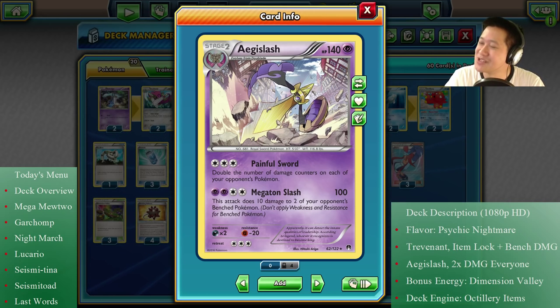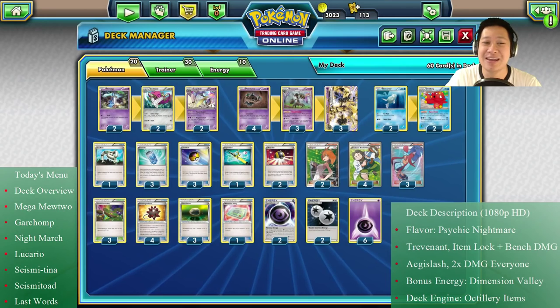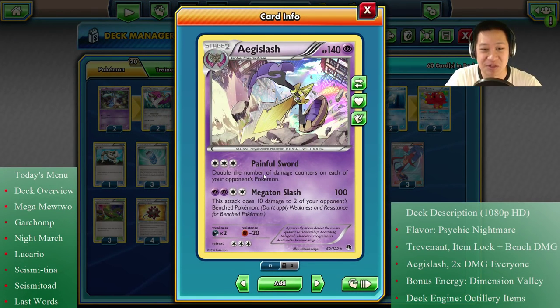So let's get started. Aegislash, what's your deal? So this sword — it's a little weird that it's trying to protect itself with a shield because, you know, a sword is for offense. So I guess it must be the smartest sword in the world. His deal is he loves to multiply things by two. He even multiplied himself by two when he evolved. But now he likes to multiply damage counters — painful sword doubles the damage counters on each of your opponent's Pokémon. Sounds great, fantastic.